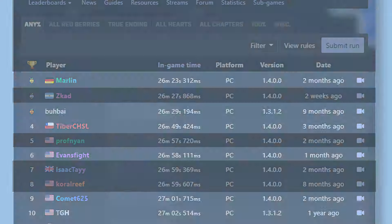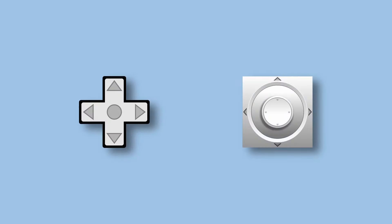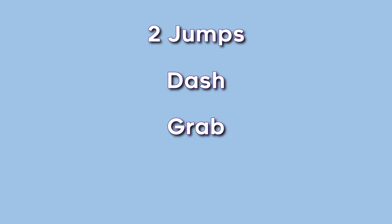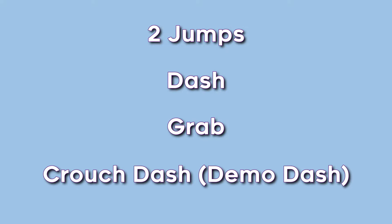For movement on the controller, you have two options: d-pad or analog stick. I personally find more precision with a d-pad, but there are plenty of runners, some in the top 10 anypercent category, who like to use the analog stick instead. On keyboard, left or right-handed movement is also up to you. What you'll need are these buttons mapped: two jumps, a dash, a grab, and a crouch dash, also known as a demo dash.